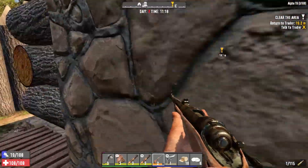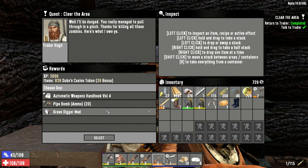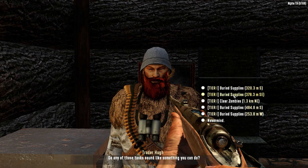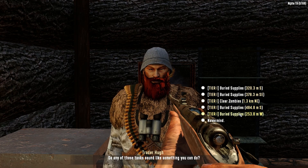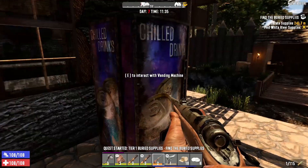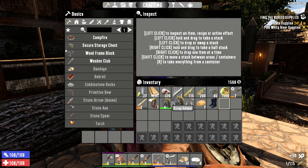And here we are at Trader Hugh, our good friend. Hey old buddy, how's it going? Quick about your business. I know, I got that Blood Moon thing going on tonight. Here you go — you can craft a drum magazine. I don't think I really need 20 pipe bombs. Let's go with the magazine. We've got any good quests here? What's with the buried supplies? There's so many. We're trying to hurry up and get those 10 so maybe he'll identify another trader. I need to read my book. And we forgot the cell.